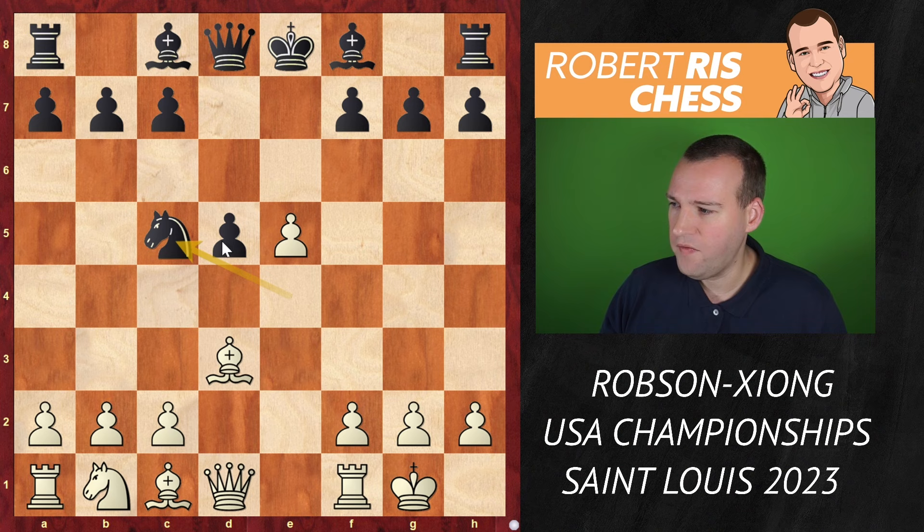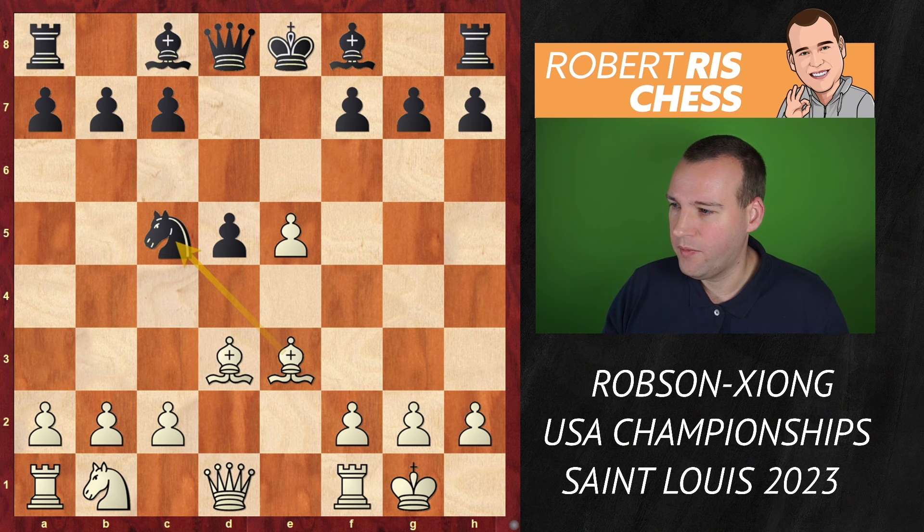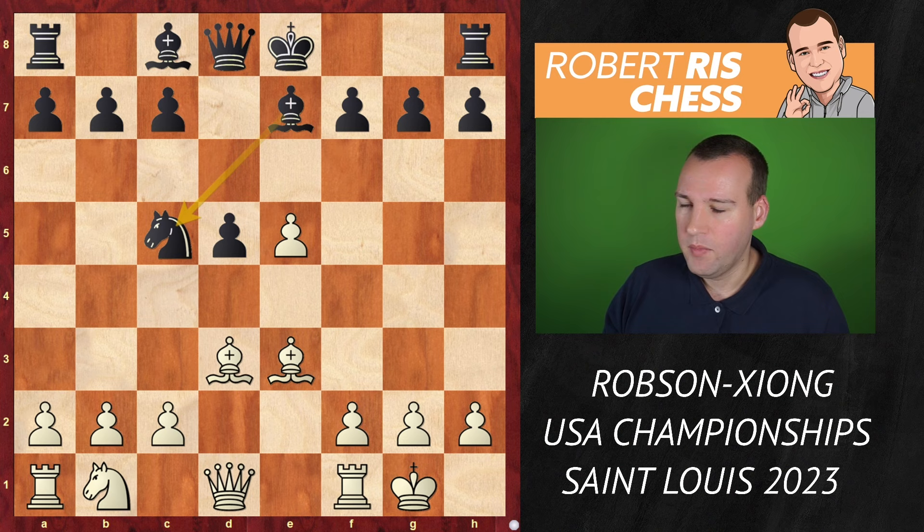After the move knight to c5, intending to take the bishop, there are various ways of playing — you may move your bishop back to e2, but there's no need. Let's play as active as possible. Robson plays bishop e3, putting a bit of pressure there. Black goes bishop e7, so the knight is still protected, but the idea behind white's setup is to launch the f-pawn. The kingside majority is coming, and if white were allowed, he'd like to play f5 — these two pawns can cause a lot of damage on the kingside.